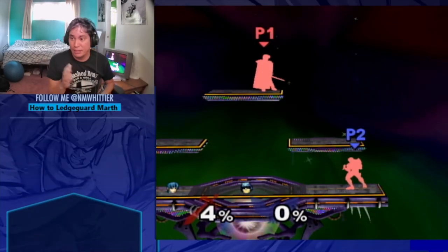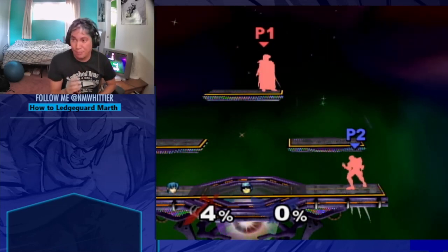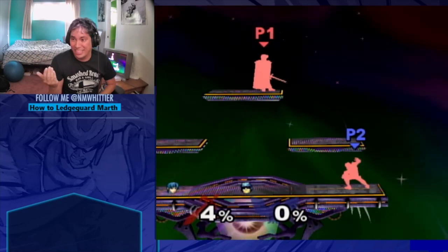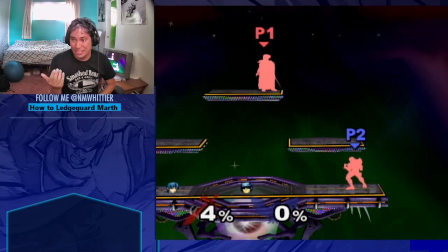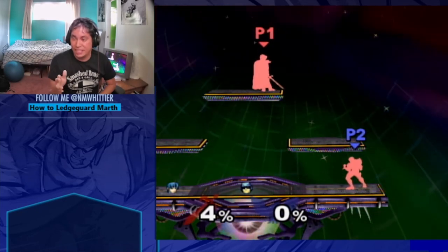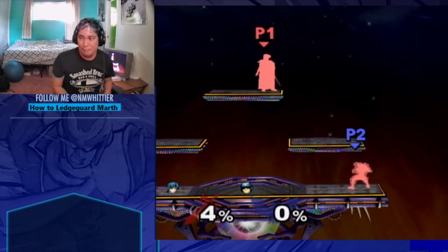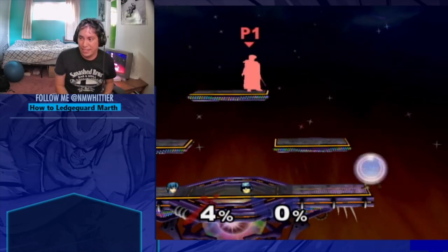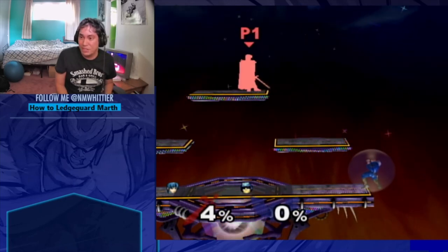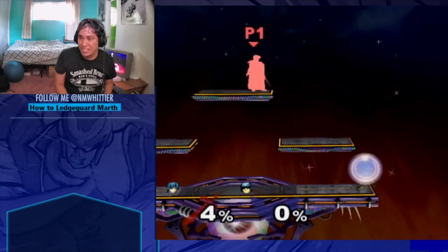Now we've gone through all the most important things about ledge guarding Marth. Let's talk about some specifics. Sometimes Marth will air dodge — if you're on the ledge, you can just hit him out of this, so it doesn't actually need any specific coverage. This also brings us back to the Marth killer. One of the ways people beat the Marth killer is often by air dodging. If you're doing this setup, you're not actually committed to Marth killing, so sometimes you can bait their jump or bait their air dodge and then just jump off and back air them.